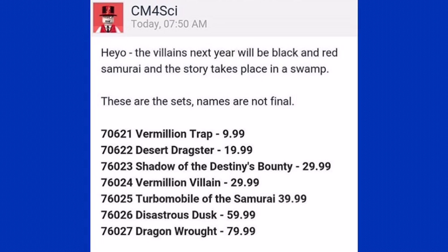76024, Vermillion Villain, $29.99; 76025, Turbomobile of the Samurai, $39.99; 76026, Disastrous Dusk, $59.99; and 76027, Dragon Route, $79.99.